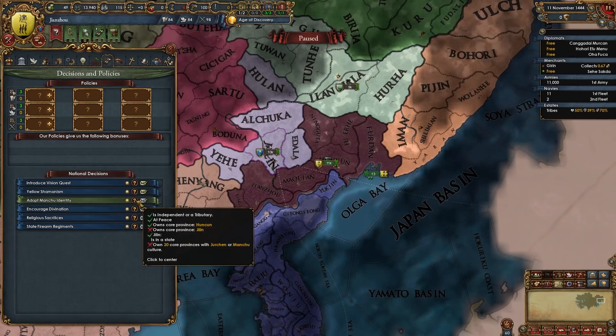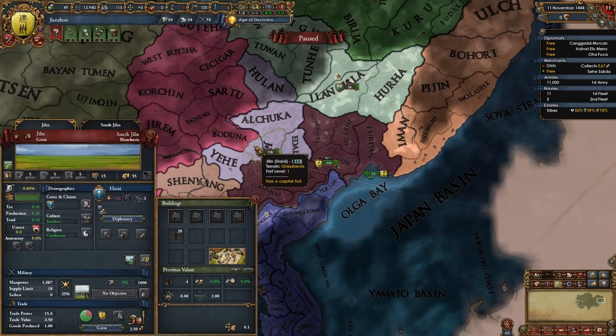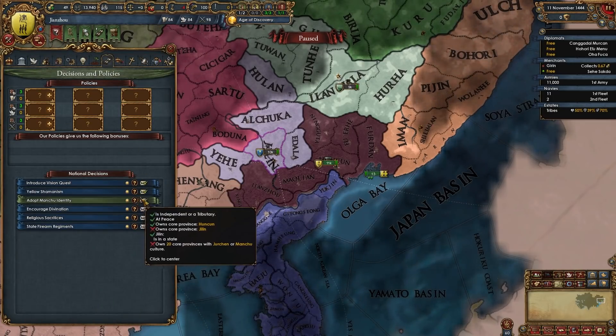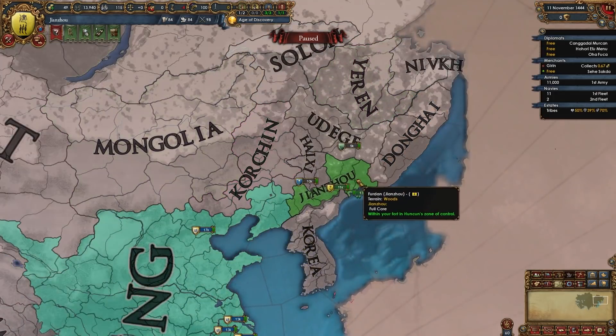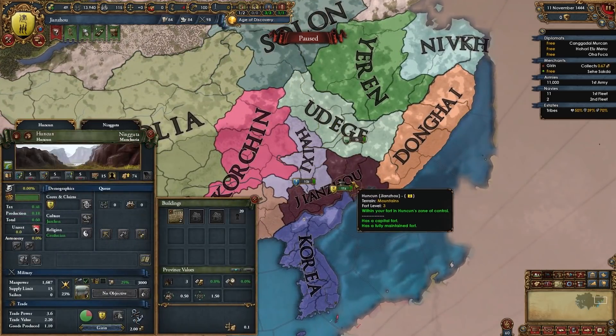The decision to adopt Manchu identity requires us to own the core province of Jilin, along with 20 other cores that are Jurchen or Manchu culture. The Manchu culture doesn't exist yet so we need it to be Jurchen, and we're gonna be fighting these neighboring nations first.